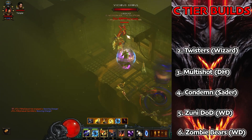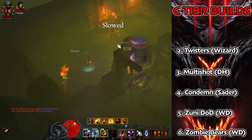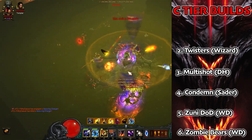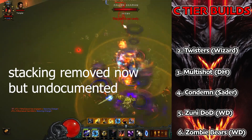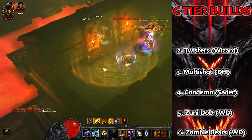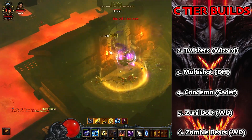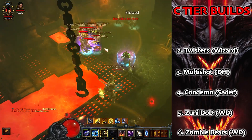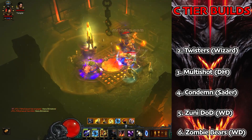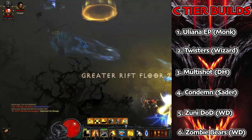Next up in C tier we're going to have the Twister Wizard. This is pretty much going to be a push build — you can run it on Legacy of Dreams or on the DMO set, which is much easier to get. This isn't the starting set for the Wizard. Blizzard has taken time to rework the Twisters and the corner-stacking mechanic is back. It may well be the Wizard's strongest push build. It will be a channeling build, so a slower-paced one, but it's one of the Wizard's better builds so we include it.